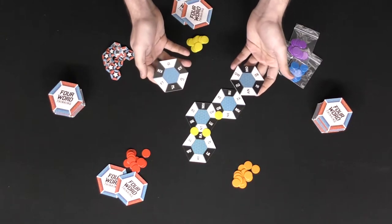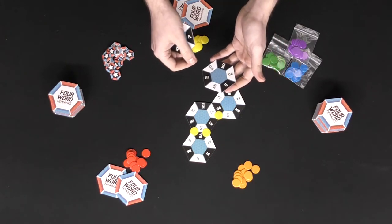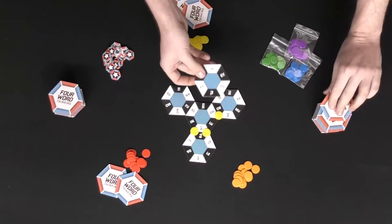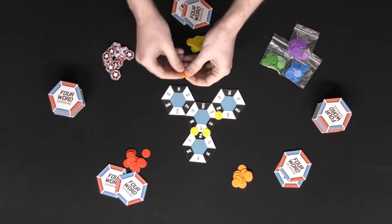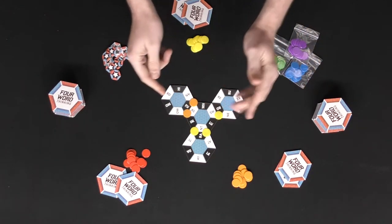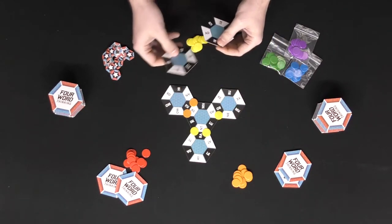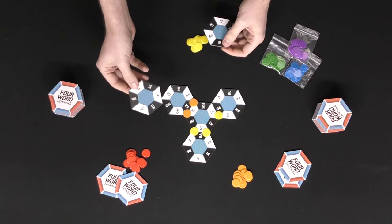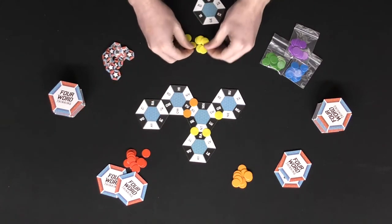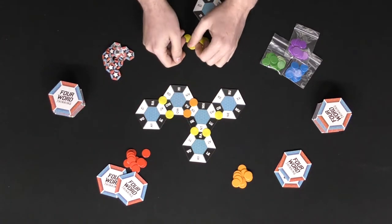Orange is also trying to find a four-letter word — maybe 'furs' F-U-R-S — and then draws another tile. They would place down two tokens because they don't have their color represented on either of those two tiles. Then yellow notices there's no yellow on another tile, so if they were to make a word like 'moat' — M-O-A-T — yellow can place two tokens down because there's no yellow on either of those tiles.